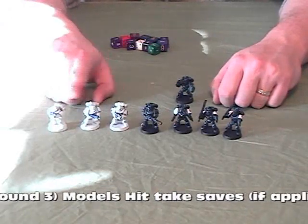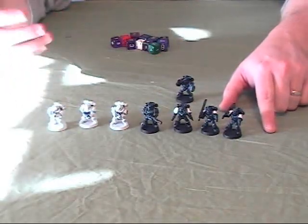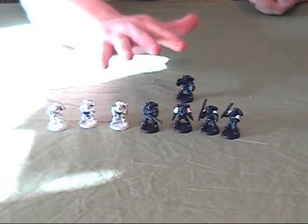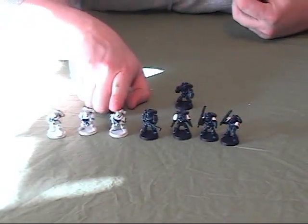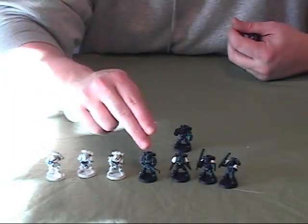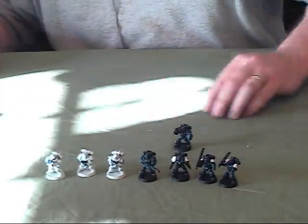The defenders, since they don't have 2 close combat weapons, simply get one attack apiece as their base stat. So 11 hits versus 3 hits. I'm going to roll one side at a time, but since they're all at the same initiative, even if this side completely decimates this group, they will still have a chance to fight back. They both have weapon skill 4, so looking at the to-hit chart, I need 4s from these 11 dice to hit. Out of the 11 dice, 7 are hits.